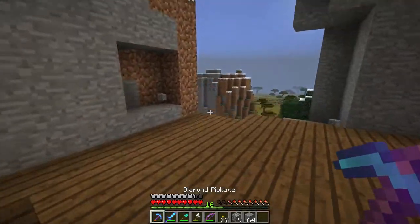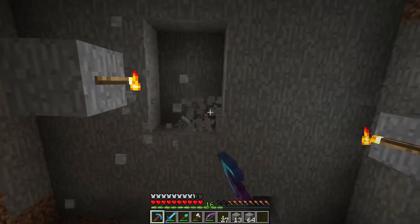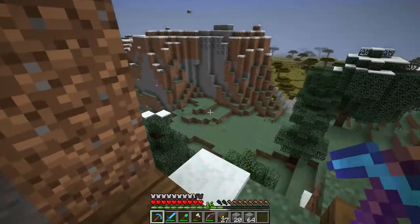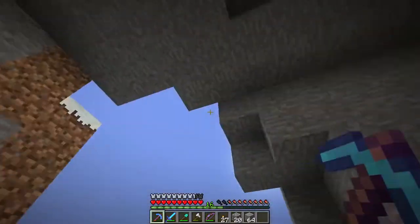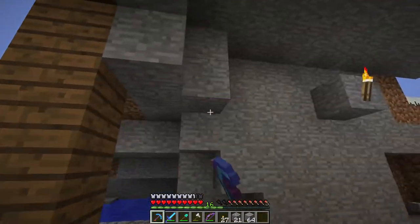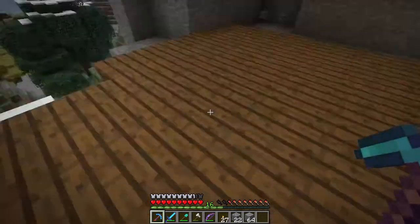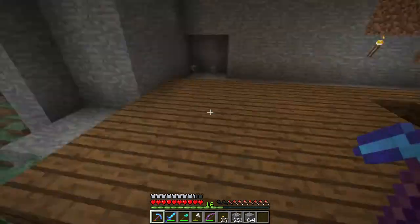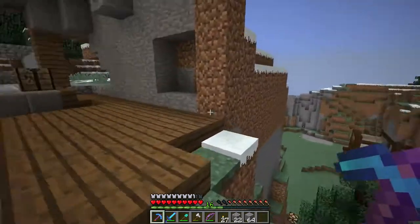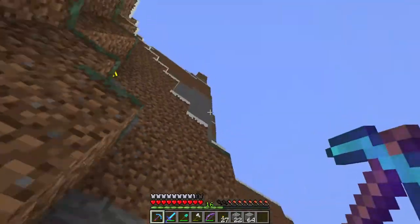This barrier is just temporary to keep mobs out. I've decided to put the potion room here and I've been digging it out a bit. The end result will probably be quite a bit bigger — I want maybe a tall epic ceiling. My initial plan was a window here, the room about this size, and maybe a balcony you could walk out on.